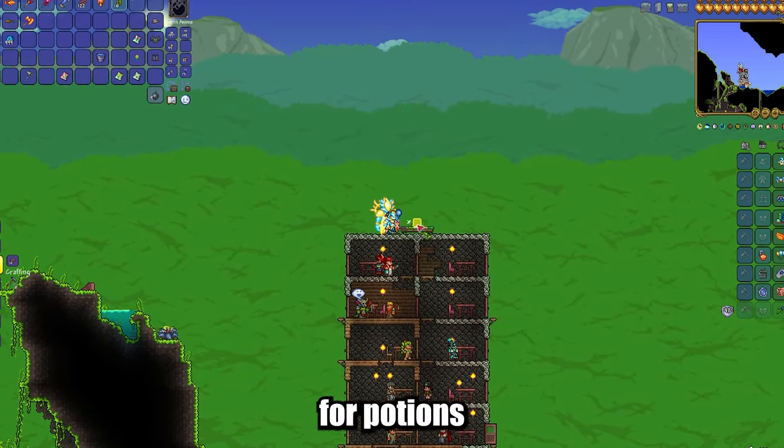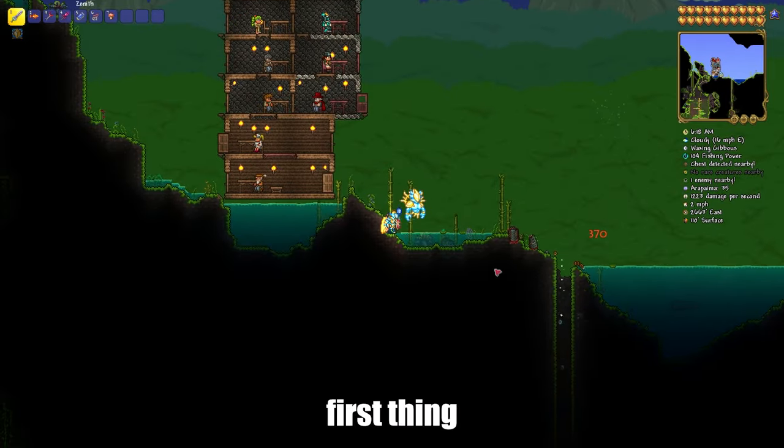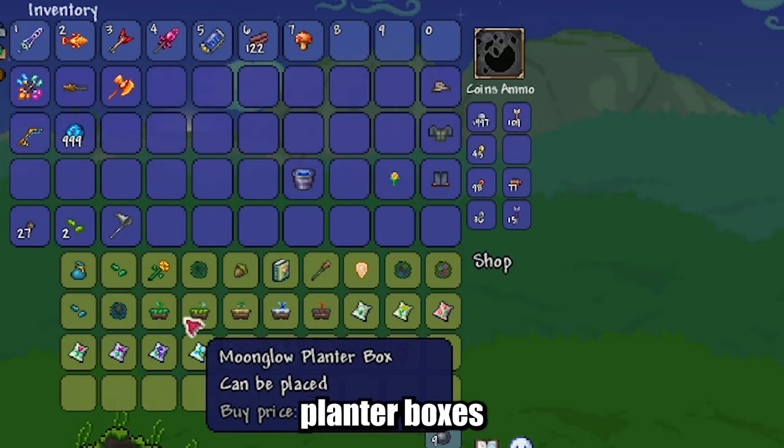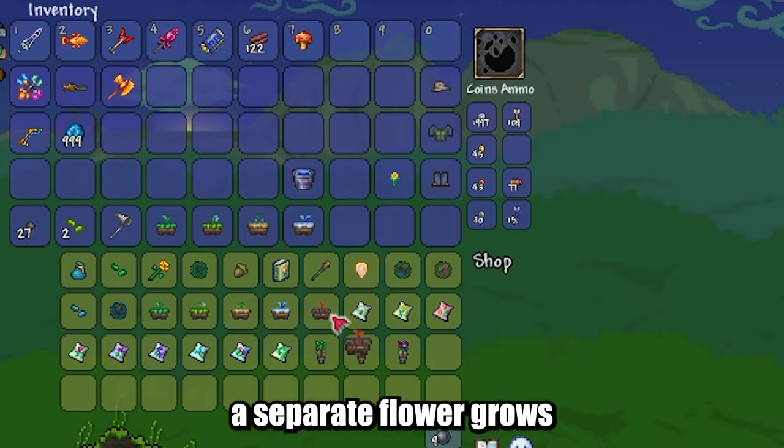I will show you how to farm plants for potions in Terraria. First, find a Dryad NPC in your world. From her you can buy various planter boxes, in each of which a separate flower grows.